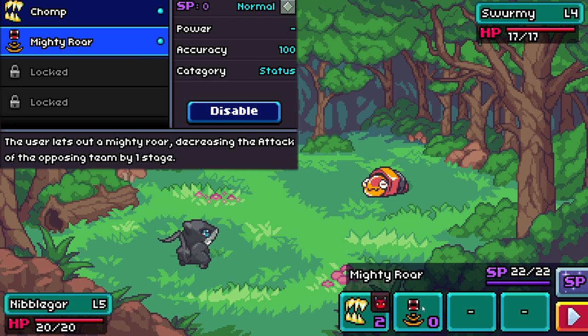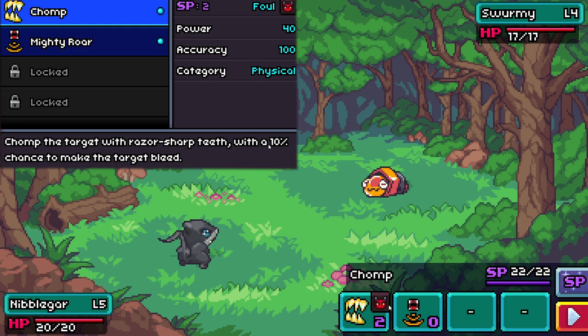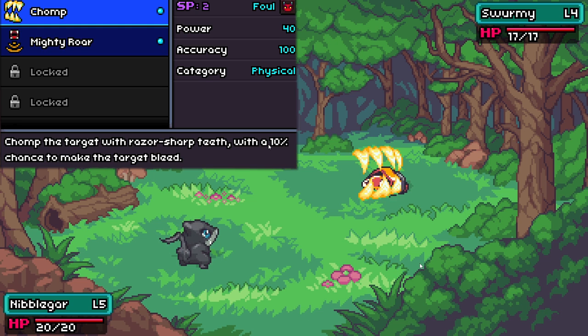We're now in our first trainer battle and we can check out nibblegar's abilities. Mighty Roar will lower the attack of the enemy team, which may apply to multiple coromon out on the battlefield but probably not ones in the trainer's pocket. We'll just do a Chomp, which is our main damaging ability — it's a pretty low-tier ability with only 40 power and a 10% chance to make the target bleed.